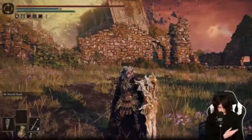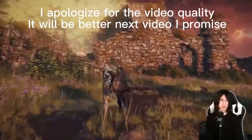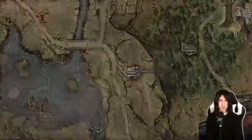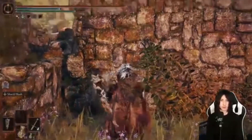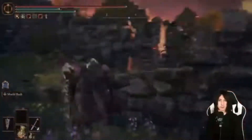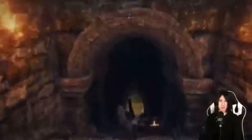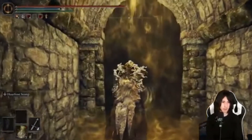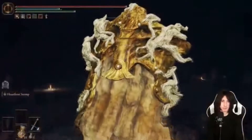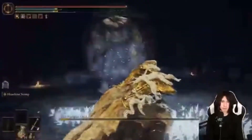Hey guys, it's your creator. Today we do Sorceress Sellen's questline. First things first, you have to make your way to the Waypoint Ruins. I do recommend having Raya Lucaria Grand Library unlocked as well for this questline. You're going to have to fight a Pumpkin Head boss — it's a single lone Pumpkin Head. I'll go over how to beat these guys pretty easily.